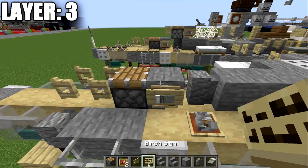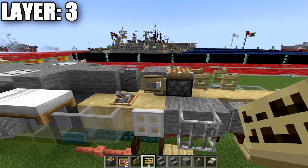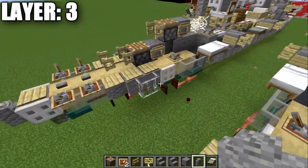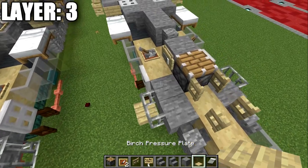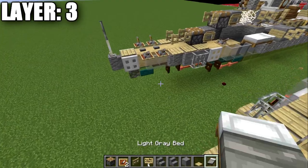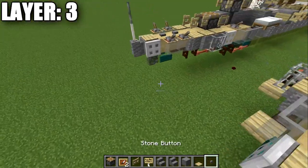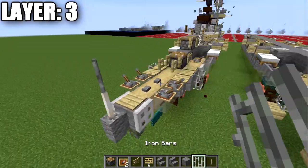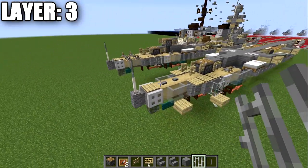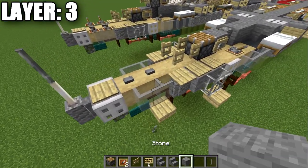On Java, also place a birch wood sign on the side of the stair — non-Java players can just have the item frame and bed, which works fine. Place three birch wood pressure plates on the sides, then two stone buttons down the center, a birch wood pressure plate, and then an end rod and an iron bar to wrap up the rear of the ship. On Java, use the debug stick to do some modifications — build a block on top of the glass panes and out to the side on both sides.